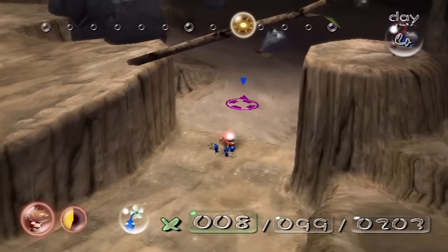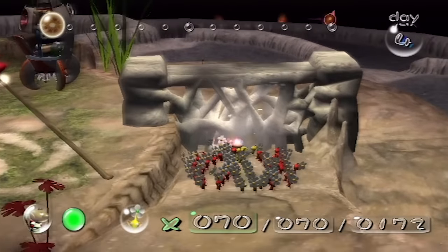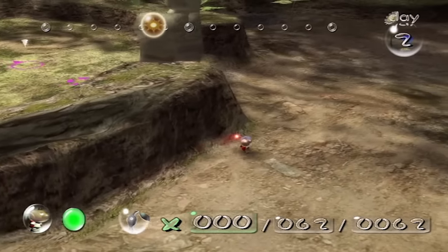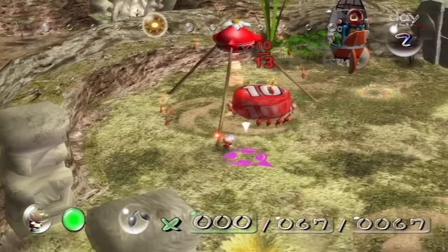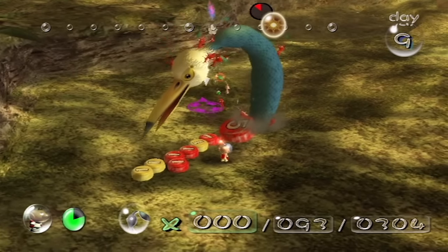You control Olimar, and from the RTS perspective, he's just a glorified cursor. You guide him to guide the Pikmin to break walls, attack enemies, or collect objects and return them to base. Along with collecting main objective items, Pikmin can also harvest enemies and pellets and turn them into more Pikmin. When you break it down, Pikmin truly holds onto a lot of RTS gameplay elements.